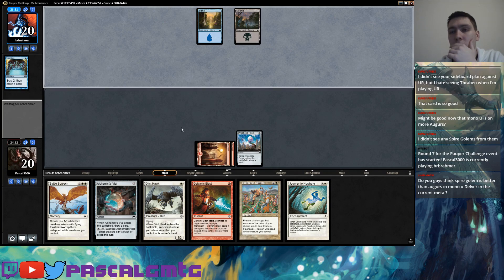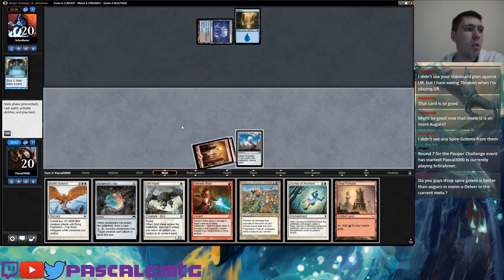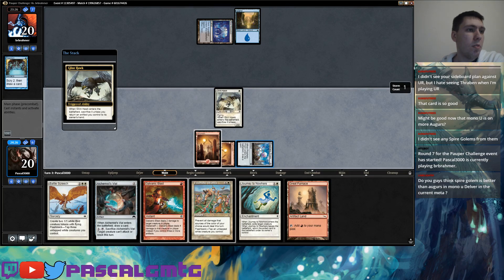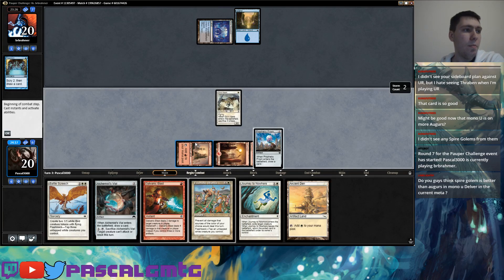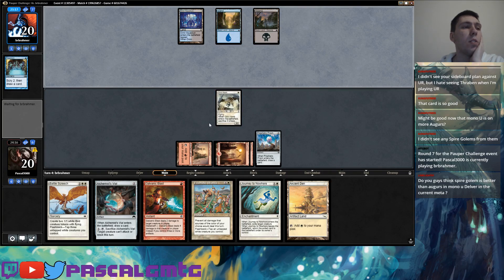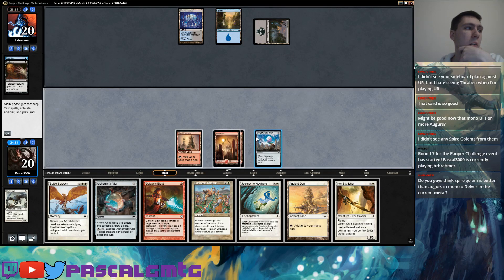I think Spire Golem is better. They have a pretty slow mana-developing draw, which allows me to build some advantage on the board. My draw still has many of the cards I don't want in this matchup, but at least I drew out of my mana issues and gained a card. This is obviously the worst bounce target because it dies to Disfigure, while Skyfisher dodges Disfigure.